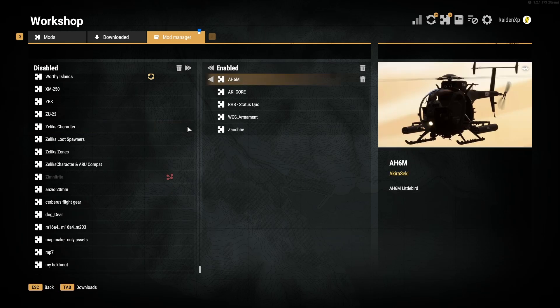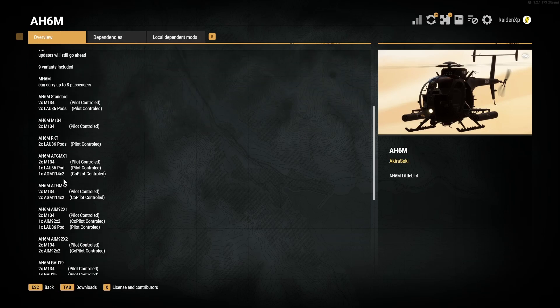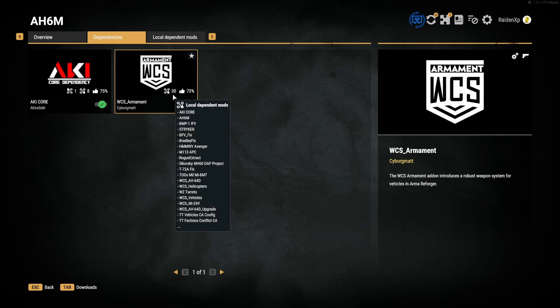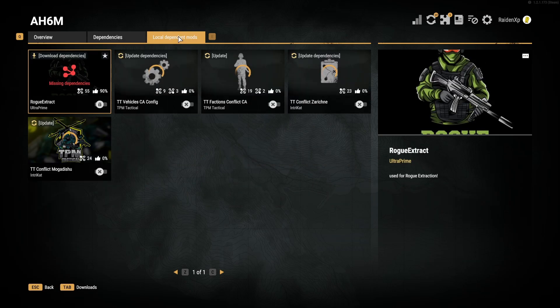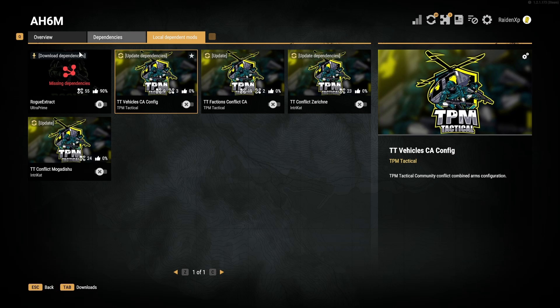So we are firstly going to click into the AH-6M Little Bird mod as this one has dependencies and it will be helpful for you to know about them. Clicking into the mod gives you three more tabs at the top left of your screen: an overview of the mod which is the landing page, a dependencies tab which informs you of any other mods that the current mod requires to work correctly — but don't worry, when you enable a mod that has dependencies the game will either automatically enable dependencies or notify you that they need to be downloaded or updated — and lastly the local dependent mods tab which shows you other mods that you have already downloaded that require the mod you are currently looking at in order to work correctly.